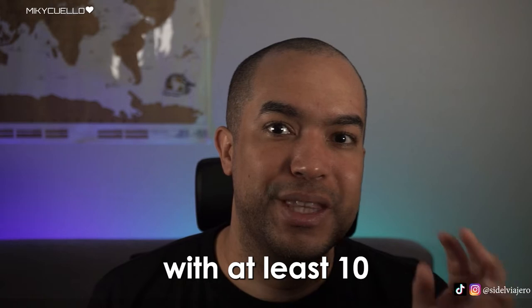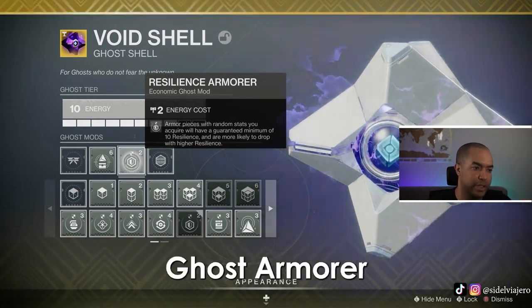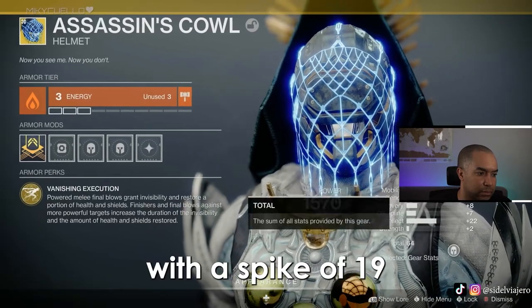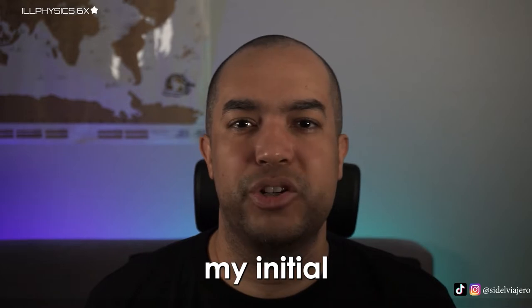Coupling this method with the ghost armor mod guarantees you get an exotic in the slot you want with at least 10s in the stat that you want. In this example I wanted resilience, so I used the resilience ghost armor mod and my helmet ended up with a spike of 19 in resilience - just what I needed for my armor build.